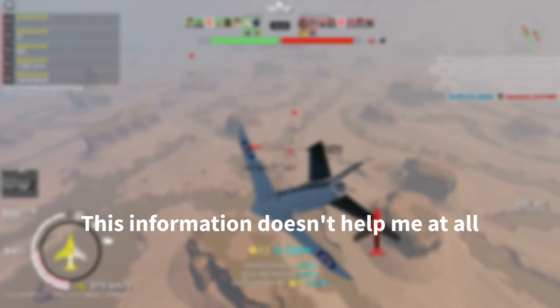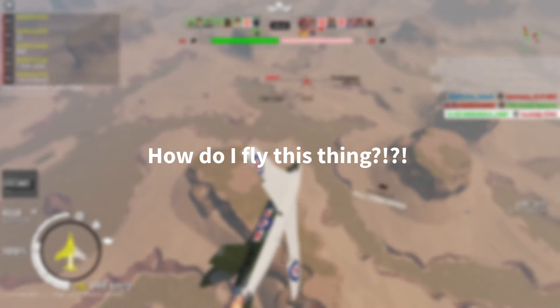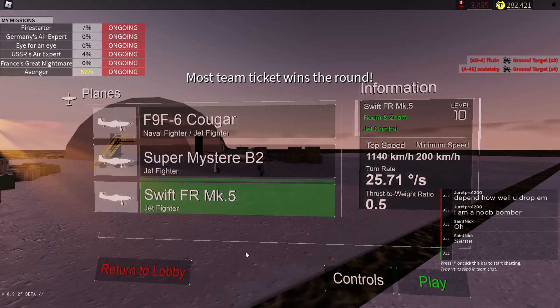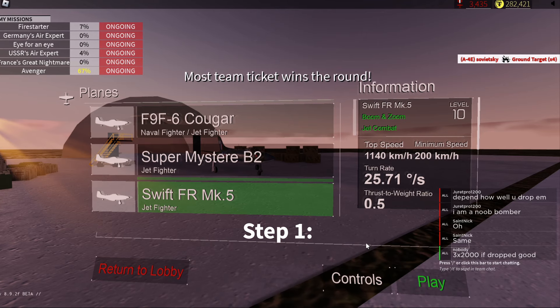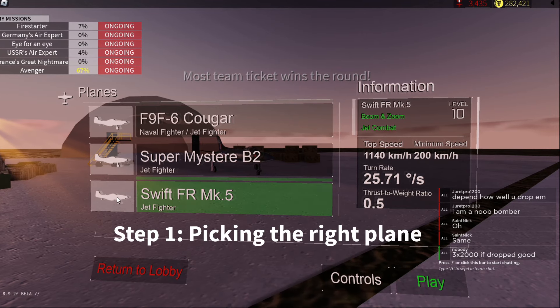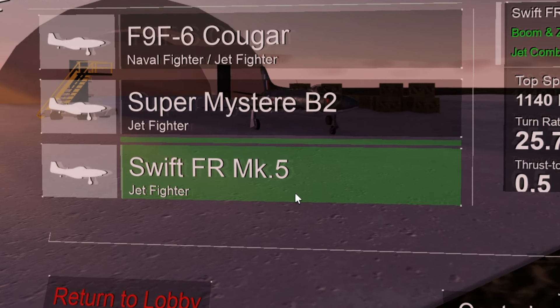So now you're probably thinking: this information doesn't help me at all — how do I fly this thing? Well that's what I'm going to be talking about now. The first step is usually the hardest, and that is picking the right plane. Make sure you've selected the Swift and not any other plane.